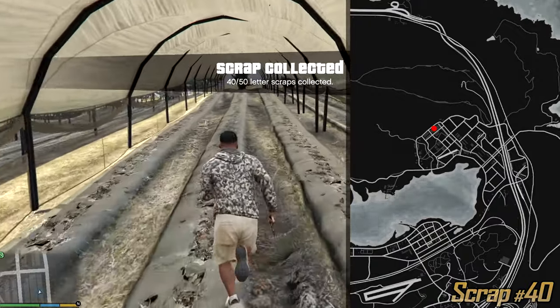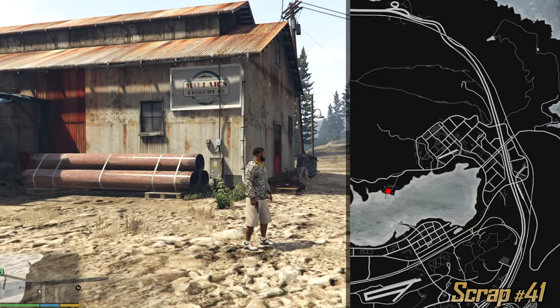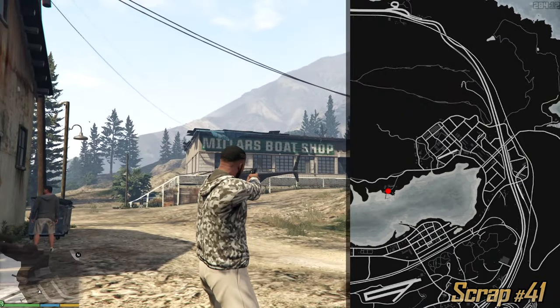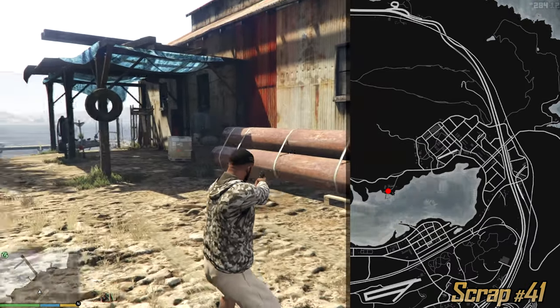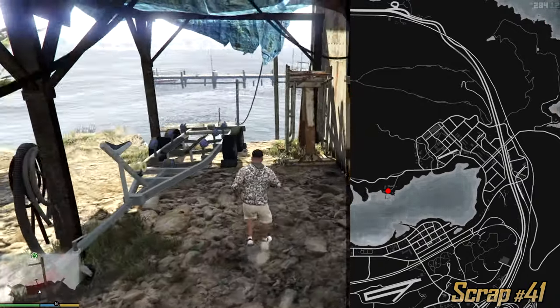10 more to go. This place might look abandoned to you but it's not — we have a bunch of NPCs here, just a little bit run down. Look for Miller's Boat Shop, this building which also contains Miller's Fishery Co company, and these pipes. If you find these pipes and also this tire, you can find the letter.